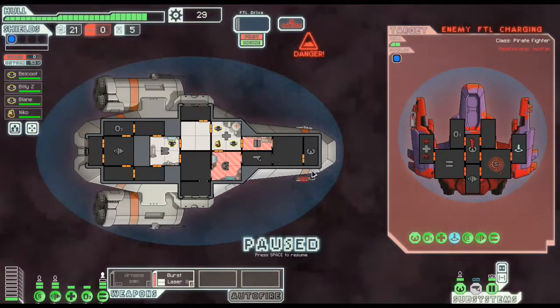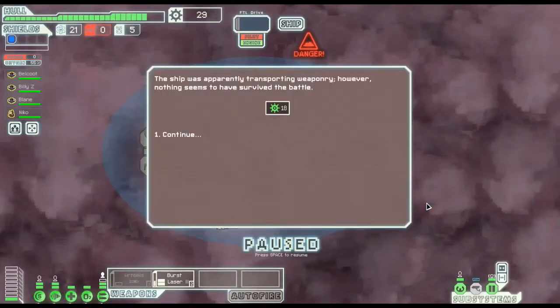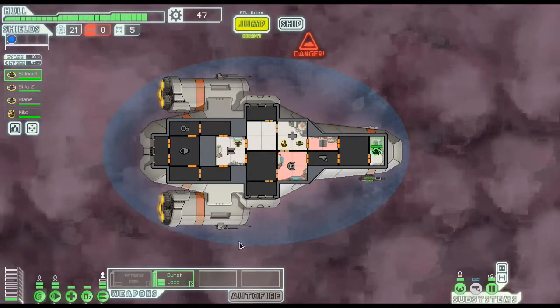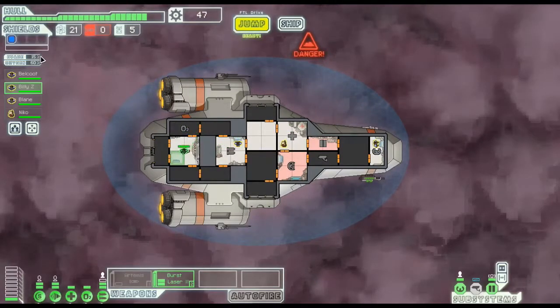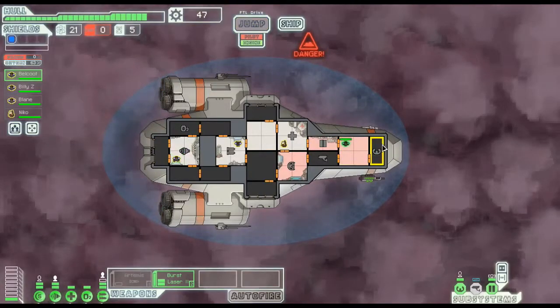Nobody is in our ship anymore. I'm going to take Belkut back to the front. That was very good - we got 18 scrap. Waiting for oxygen levels to come back. Belkut, go back to the front. How's the damage looking? Everything looks pretty good. Billy, go back to the back - he's at 15 health but goes up to 20 in the engine room.